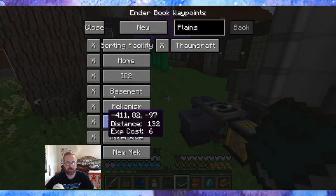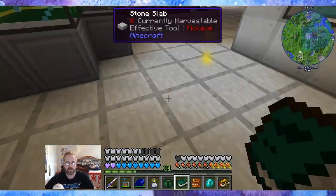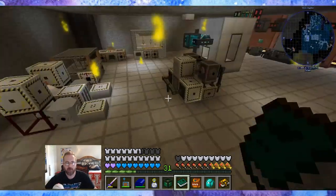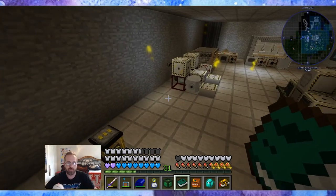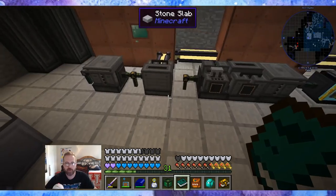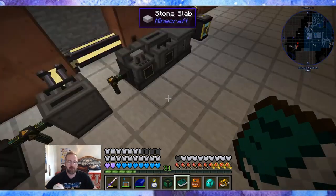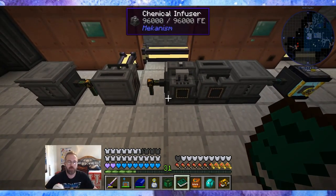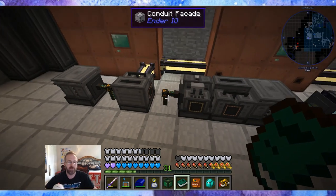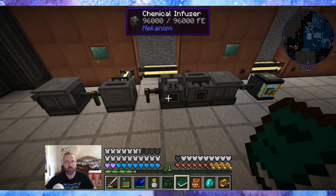Let's jump straight into the basement — we can put down the rolling machine. I also cleaned this place up and moved the liquid oxygen setup over here, putting some cables in. Big doofy me — the reason why it wasn't working with the chemical infuser is because it's not a liquid, it's a gas. So I had to use the ender gas conduits, not the liquid conduits. One of my biggest confusions is whether the machines make liquids or gases.